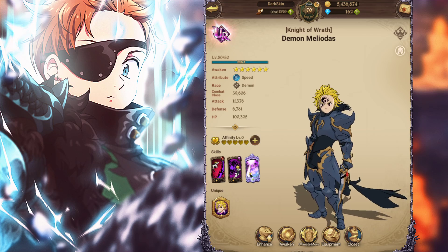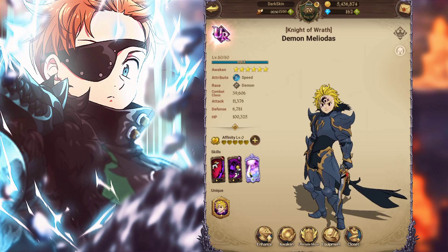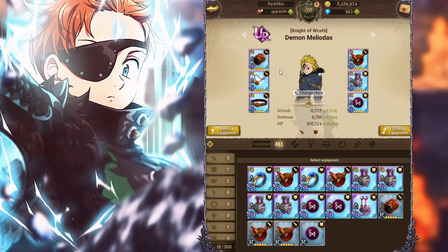Keep in mind that Blue Lilia, who is the main teammate for this character, also needs pierce subs. Her passive increases all allies' pierce rate by 50% of the hero's value when entering battle. So she's going to be giving people pierce rate as well. You do want to run pierce subs on her. With that in mind, you have to make a choice: do you not run pierce on Meliodas, run pierce on both Meliodas and Lilia, or just run pierce on Lilia?